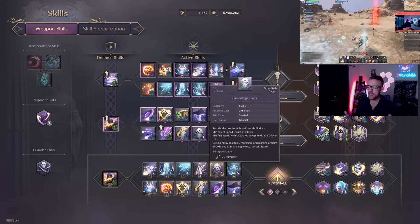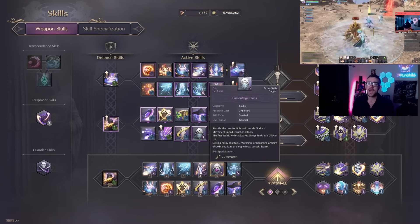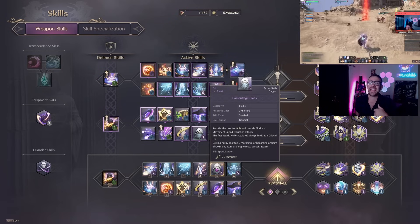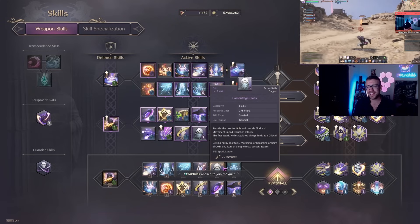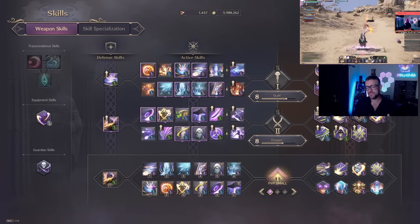Speaking of evasion, this is where the kit gets really fun — we have Camouflage Cloak. Right now it's almost 10 seconds of invisibility. You can use it for escape but also for initiation, because when you come out of invisibility it's a guaranteed crit. Use it with Fireball, Judgment Lightning, or Ice Spear Bombardment — you're going to do so much damage.